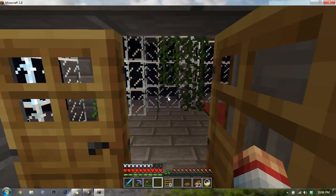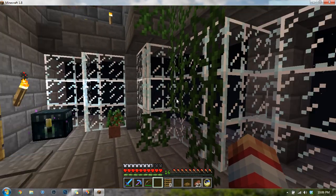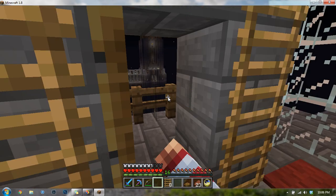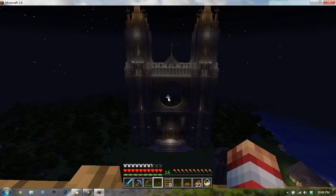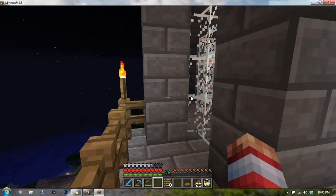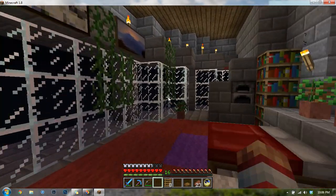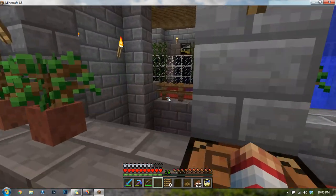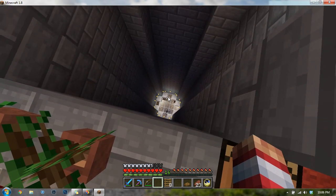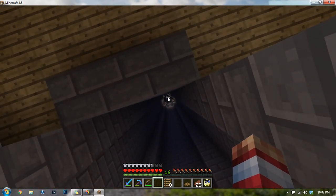Up here we have the master suite. I really like how this room turned out — it has vines and a 270-degree view all the way around. Outside there's a balcony. Really nice — it looks out to the cathedral, which is going to be pretty awesome once it's finished. The double bed looks into the center of the tower where the top of the interior dome is, and then that looks all the way up to the top of the tower. And that's where we're heading.